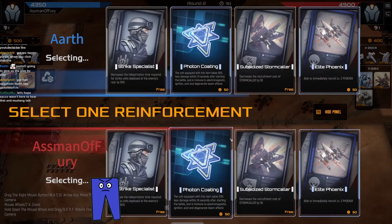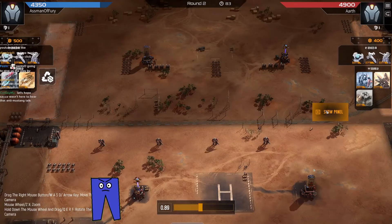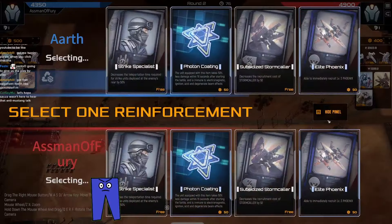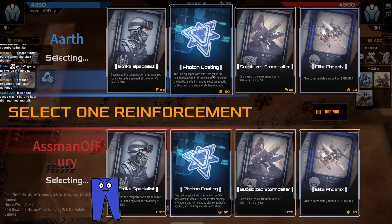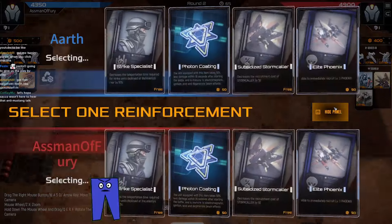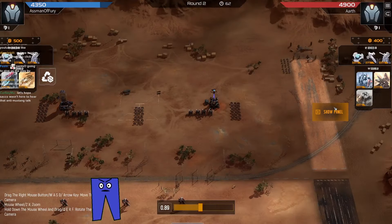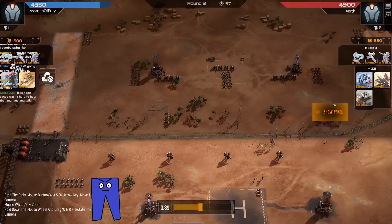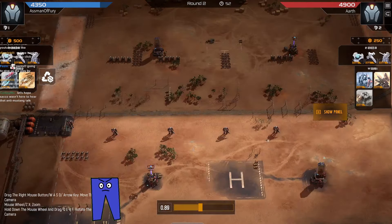Strike spec pops up - definitely a consideration. Photon coating is always a consideration when you're going aggro. But since I'm usually trying to Photon my entire army and boats are so good, there's no real point in picking up Photon coating. Also, we're playing 100-cost units, and it just doesn't usually make sense to pay 100 to Photon coat a 100-cost unit. So I decide somewhat begrudgingly to pick up strike spec here - maybe it was wrong. Usually opponents are already protecting their flanks, so the extra 50% speed deploying on the flanks never really does much. Your units are usually dead within 5 seconds instead of 10 seconds.